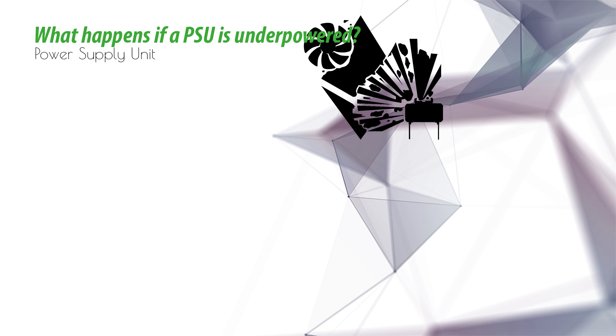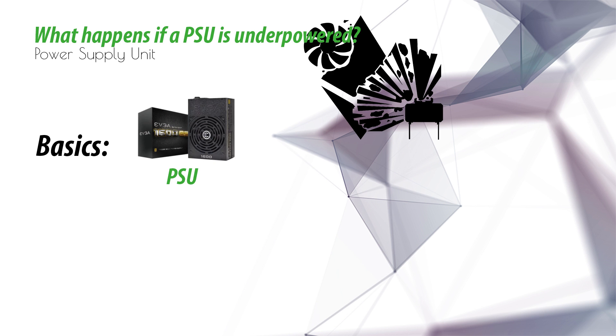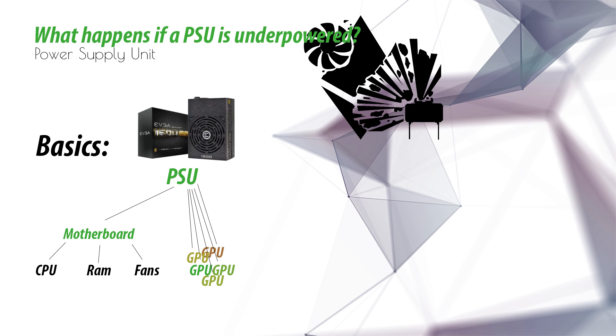I'm going to answer that for Ethereum mining and other GPU-based cryptocurrencies. First of all, the basics: the PSU delivers power to the motherboard, and the motherboard delivers to the CPU, the RAM, the fans, and sometimes GPUs. But in this case we're doing Ethereum mining, so five or six cards on the mining rig will be connected directly to the PSU.